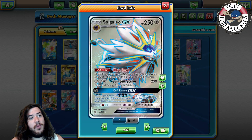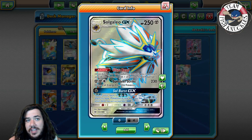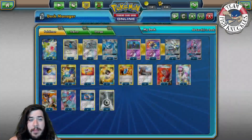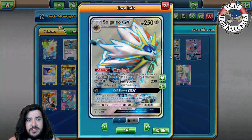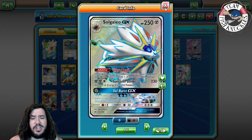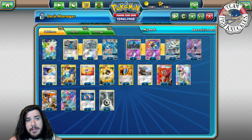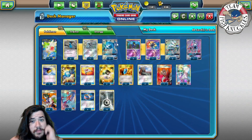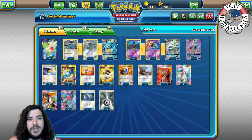Solgaleo also has a really cool ability, Ultra Road: once during your turn before you attack, you may switch your active Pokémon with one of your bench Pokémon. The overall plan is to get a Sol Burst off, swing with Metagross, then use Ultra Road to bring Solgaleo to the active for a Sunshine Strike knockout, and keep rotating between Metagrosses and Solgaleo to finish the game. It's a really strong synergy, though it's very ability-based, so Hex Maniac will shut you down pretty easily.